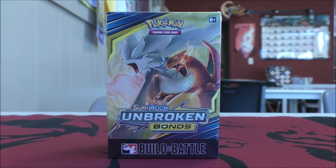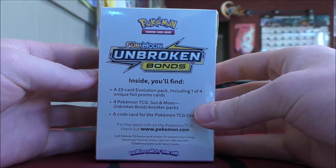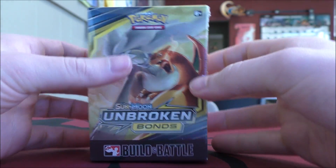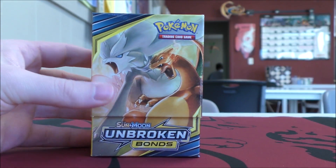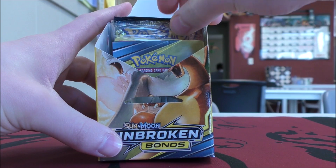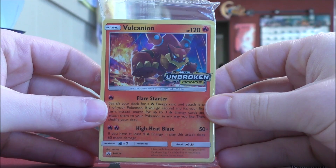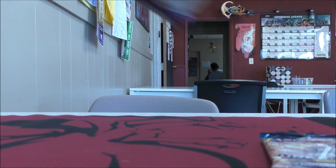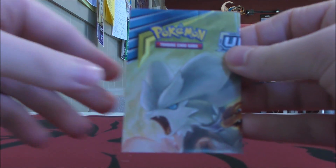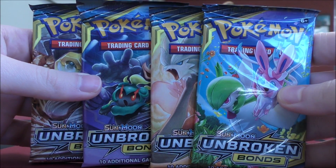I have my pre-release kit of Unbroken Bonds in hand. We'll get it opened up and build the 40-card deck for the tournament. Give you a good look at the pre-release kit before I get it opened up — take the plastic wrap off. So the plastic wrap is off the kit, just push it like so and open it up. There are four different pre-release promos. Volcanion would be the best one in my opinion — it has potential to accelerate energy and can be very good in a tournament like this where decks are limited. There's the 23-card evolution pack, the rules for the tournament, and then the four Unbroken Bonds packs. We'll get these opened up.